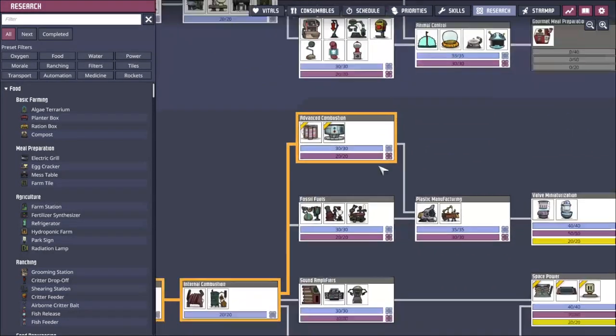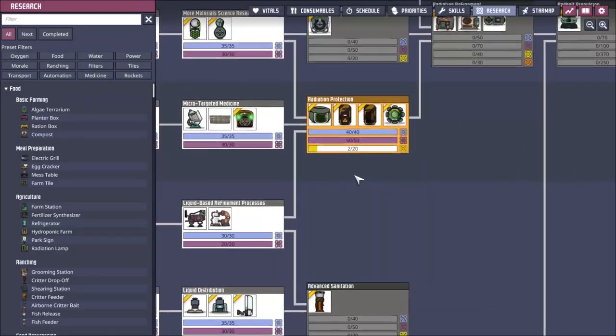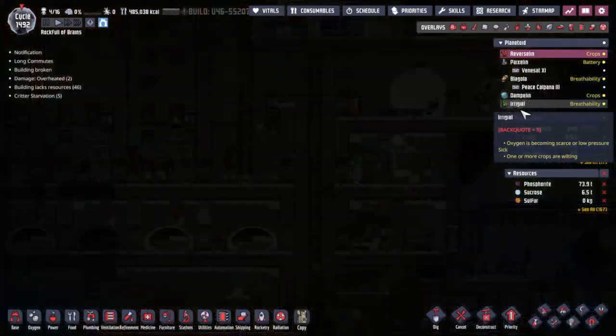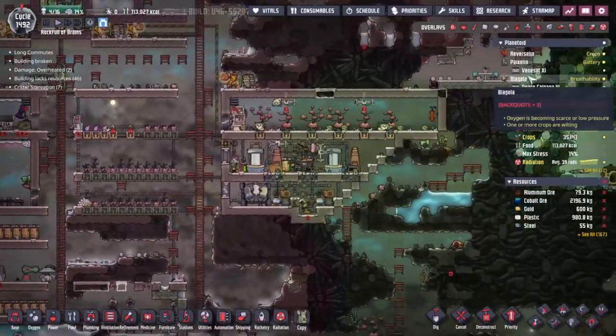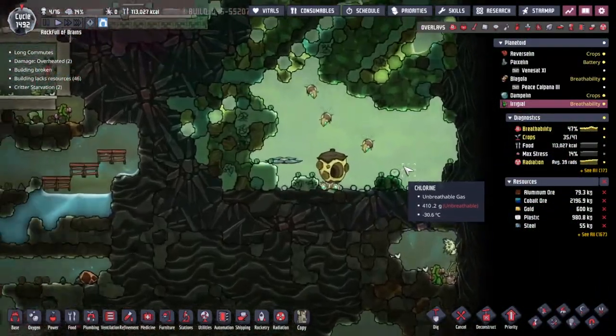We're going to hit research and come down here - this is what I need to work on: radiation protection to get our way into... let's go back to Irigal, so many asteroids. I would say this is the one thing I dislike about Spaced Out - trying to keep all the different narratives straight about what's going on on each asteroid. It's very very difficult.